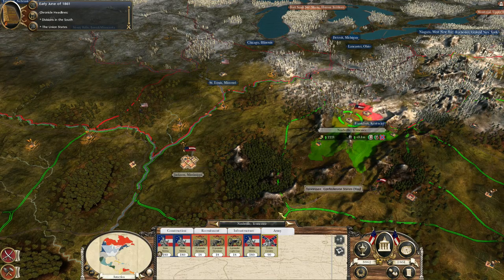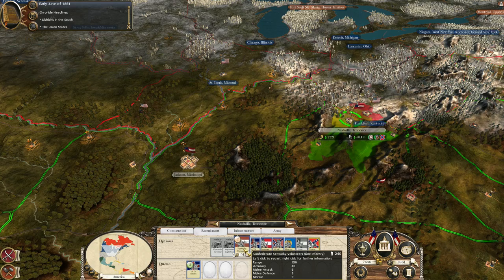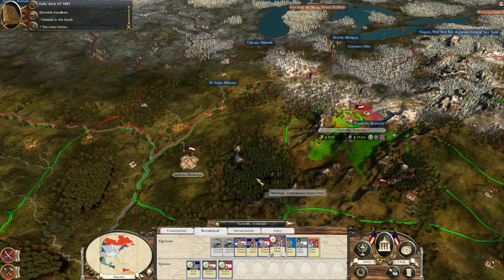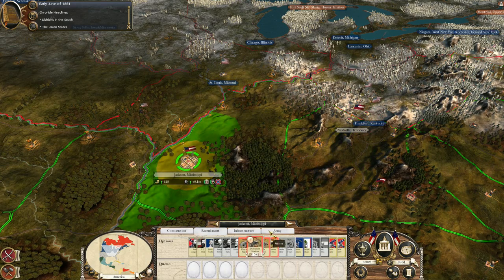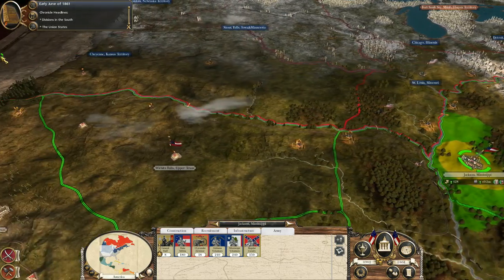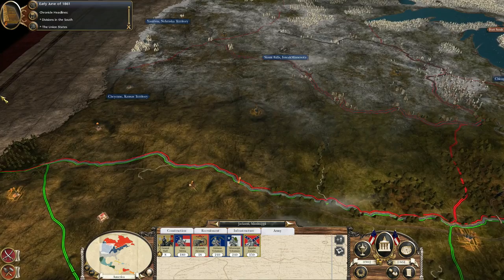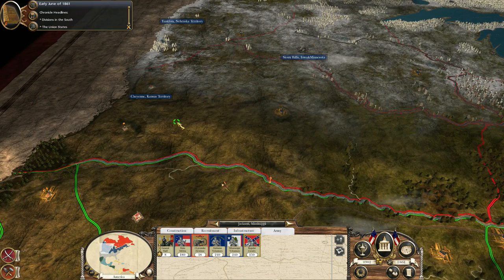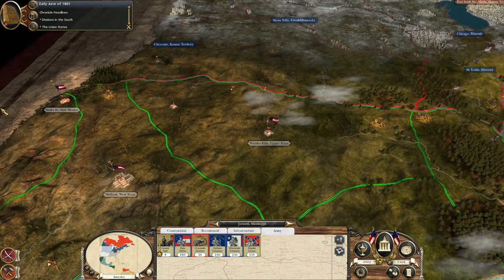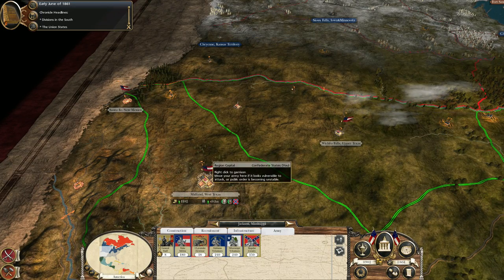I'm very concerned about Nashville, so I'm definitely going to get some more forces going there. Same with Jackson. I'm thinking maybe over here is the place I can do something — there's not a lot going on out here, but I might make a bid for Cheyenne, which is now in the state of Wyoming but at the time would have been part of Kansas Territory.